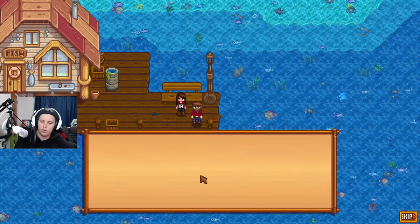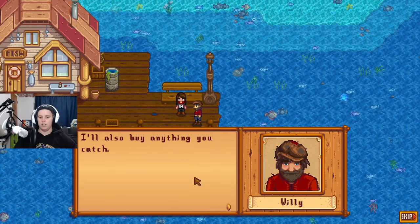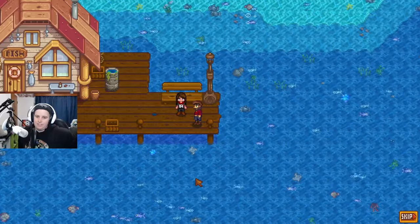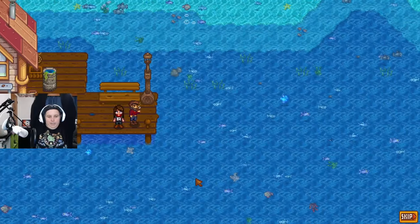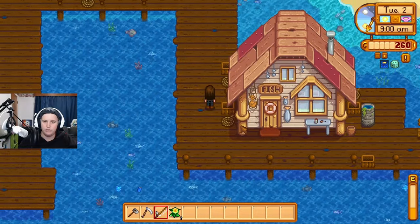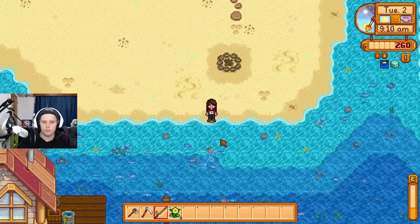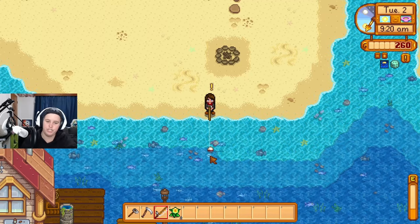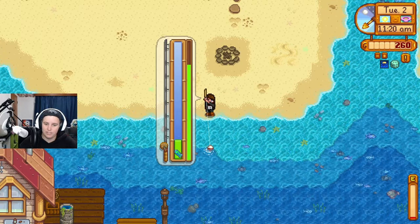There's good water in the valley with all kinds of fish. Willy's shop is back open — he'll also buy anything I catch: 'If it smells, it sells!' I spot fishing bubbles and head over for some fishing. My chair is creaking loudly. I get a seaweed and decide to fish until level one before delivering the seaweed to whoever wanted it.